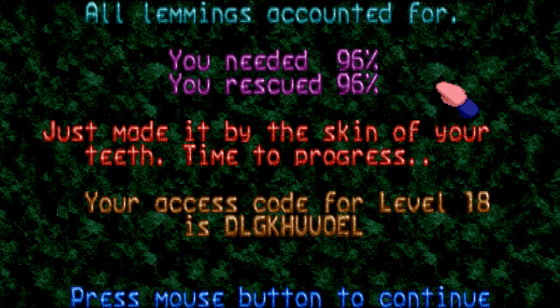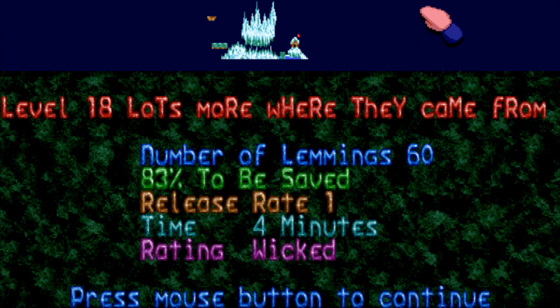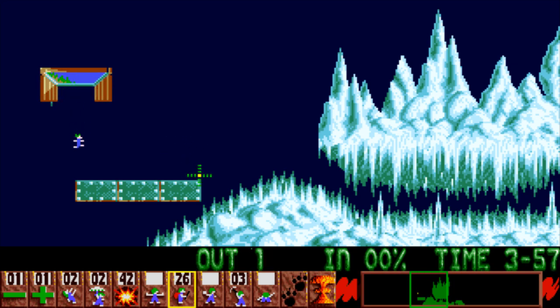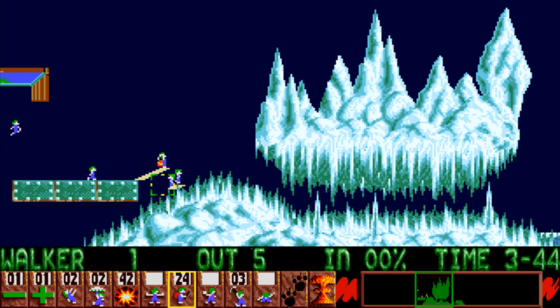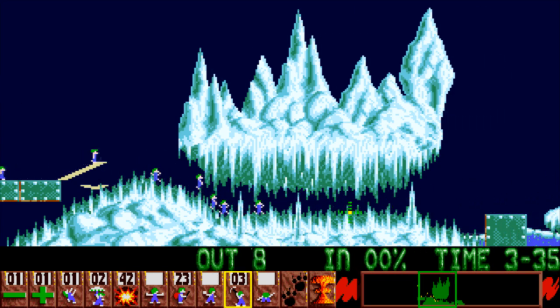We are almost done with this rank. This is probably the most annoying level in the entire rank. While it's generous that they give you such a big skill set, there's a reason for that — you see all these stalagmites and stalactites; it's going to be annoying trying to assign your lemmings. You're going to want to assign this lemming a climber.